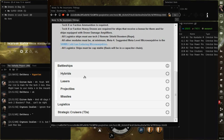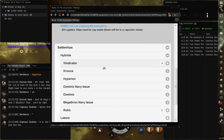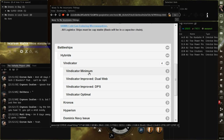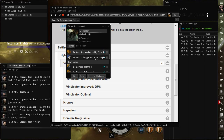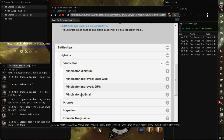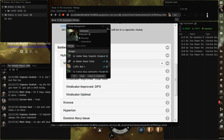Battleships — en Battleships tenemos las híbridas. Aquí ellos aceptan más: aceptan la Vindicator, la Kronos, la Hyperion, la Dominix Navy Issue, la Dominix Megatron. Vamos a darle a la Vindicator y aparecen cuatro fiteos: el Minimum y el Optimal. Es muy parecido al de Valhalla.